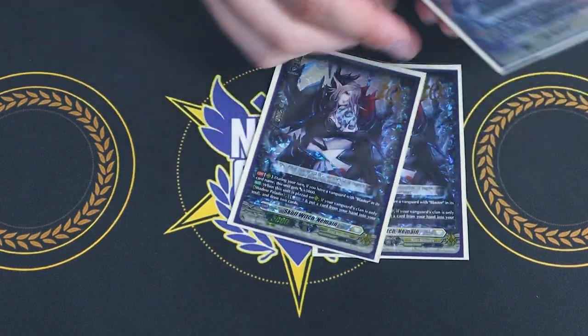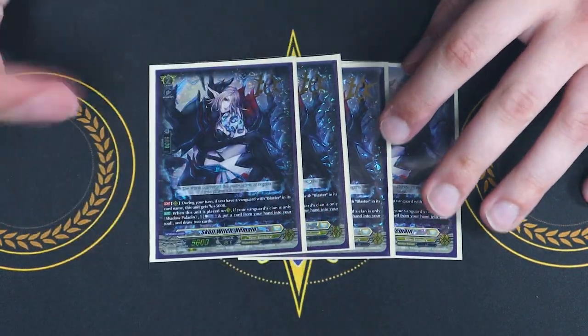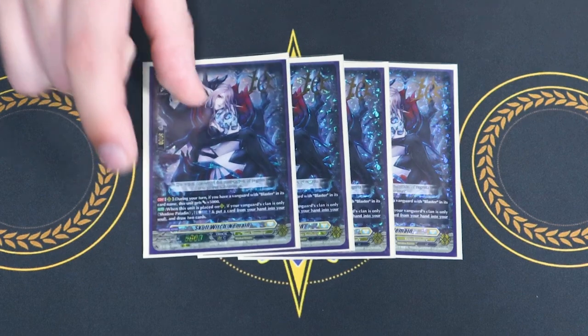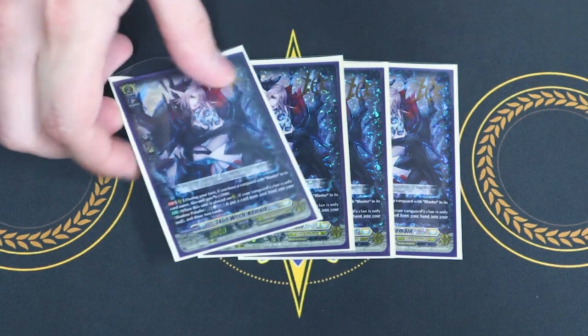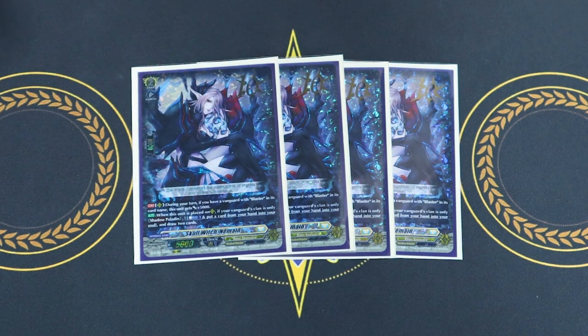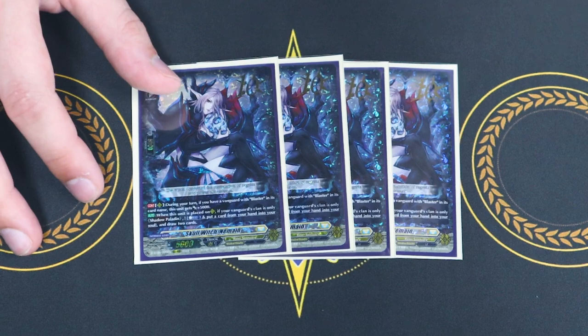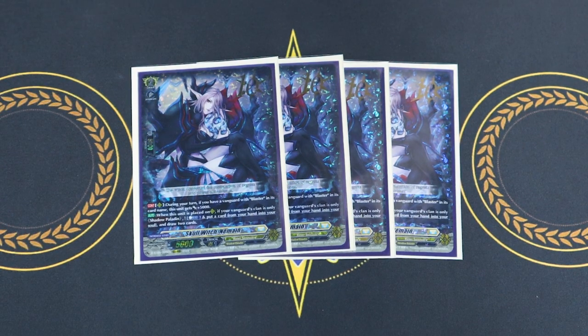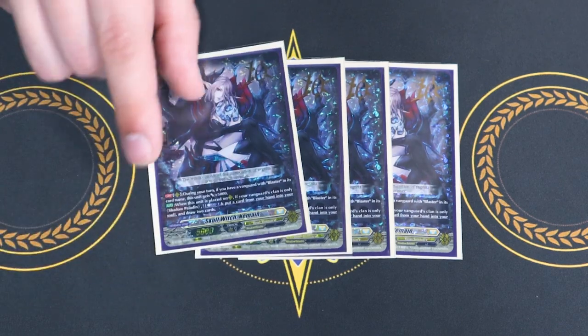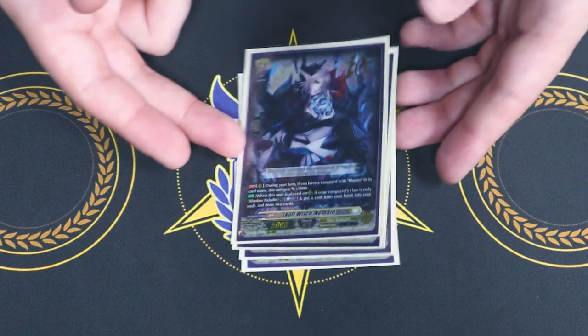For grade 2s, four copies of Nemmen — this is literally how you get Phantom Blaster Dragon into the soul 90% of the time. During your turn, if your vanguard has Blaster in its name, it gets 5k, so it's basically a 10k grade 2 all the time. When this is placed on rear, if your vanguard's only clan is Shadow Paladin, put a card from your hand into your soul and draw two cards. So not only are you fulfilling the necessities for PBO to have PBD in the soul, you get to draw more cards. Really, really helpful — a 10k beater you can retire after you're done with it.